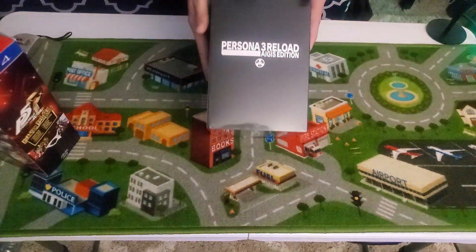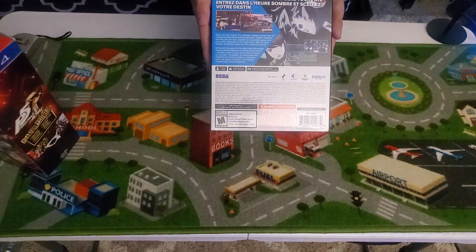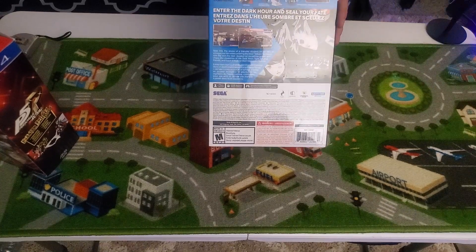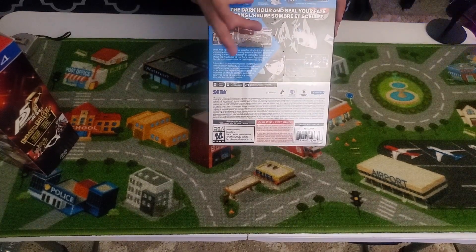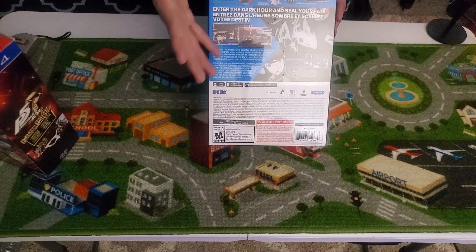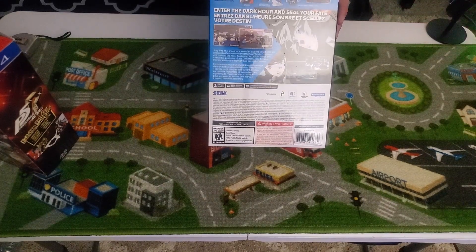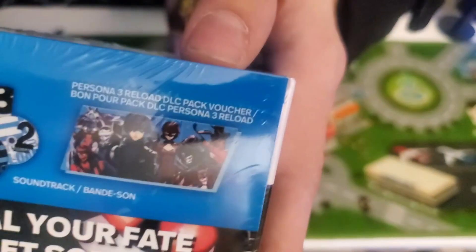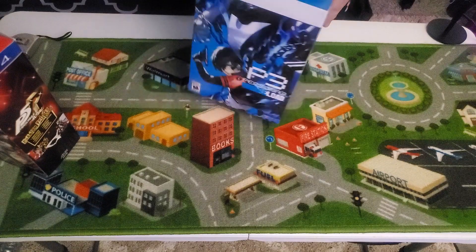As you can see, we got some nice little information on the back here — what it comes with: an art book, Aegis statue, and the soundtrack, which I'm really excited about because Persona just always has the best music. Change my mind. That's right, you can't. And some included DLC. You also get costumes for the cast that make them look like the Phantom Thieves.